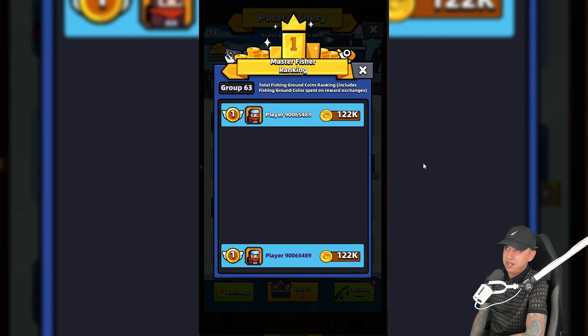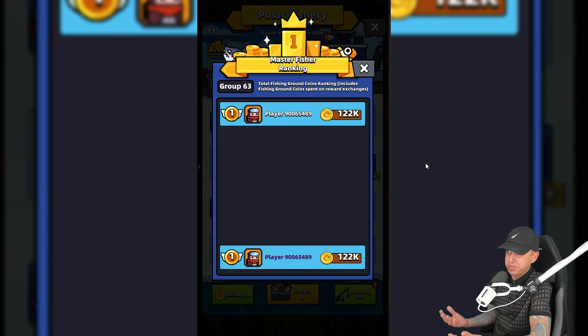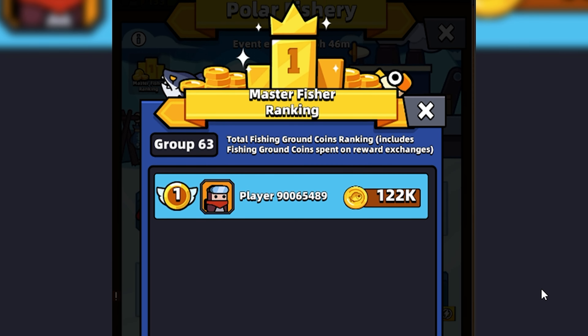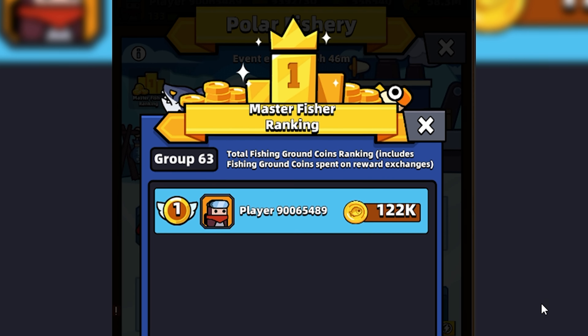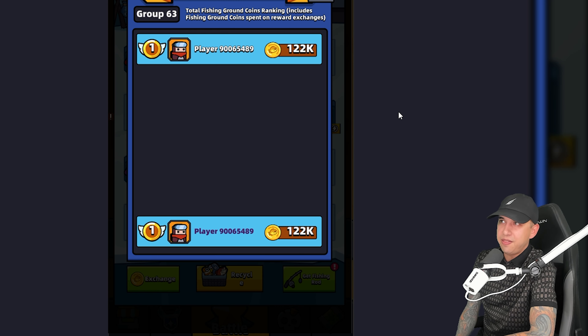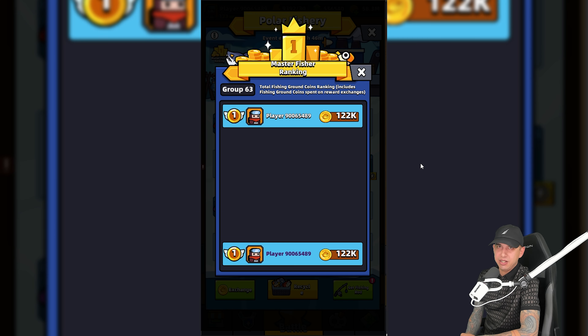In addition, we will be ranked depending on how many coins we have obtained by selling fish. Every day you and other players will be ranked in a group depending on when you sign into the game. Whoever has the most coins at the end of the day will get the top reward, and at the end of the event the top 20 players will get frames.